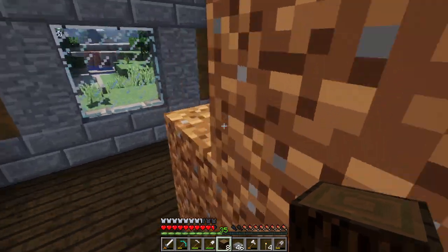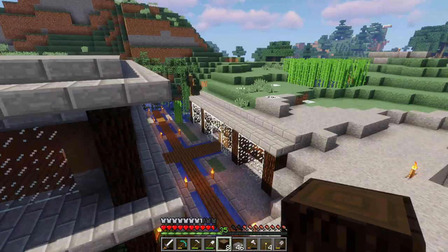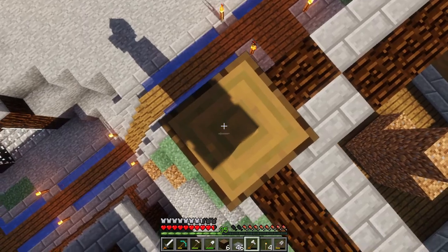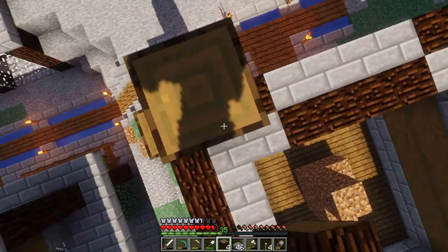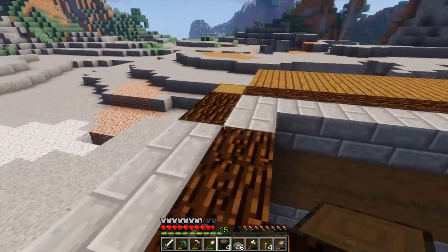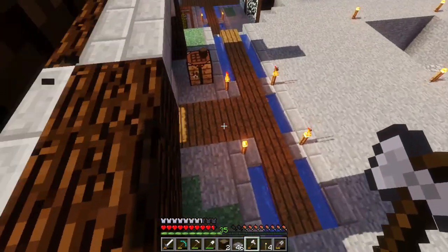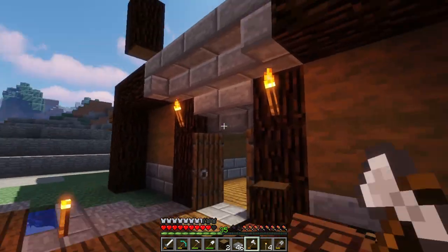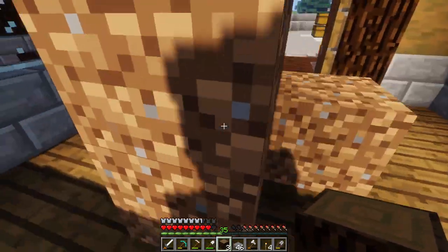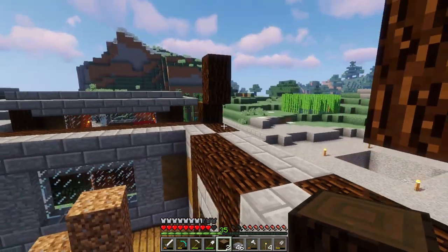We're going to make this a little bit more — we're going to pop this up, actually only one, because of its location. And pop this up too. Yeah, pop that up too. And the next one will also be a little bit higher too. That'll create a kind of steep angle on that roof design there.